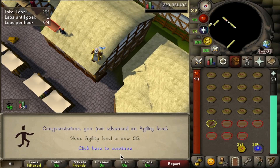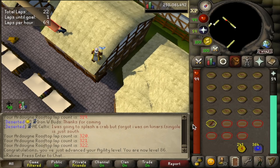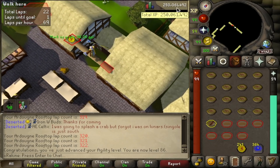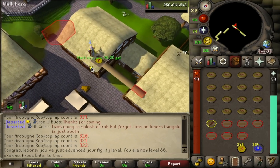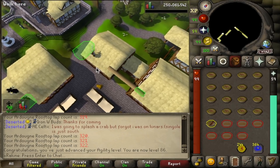We just hit 86 Agility, which is pretty cool. We can now use the Calphite Lair crevice, the shortcut into Calphite Queen, so we don't have to run all the way around every single kill. This is also cool because it means I have a whole extra level I can use with my pie boosts. And we hit another milestone this morning: 250 million total XP, which I guess we got during our farm run. Big gains happening already.